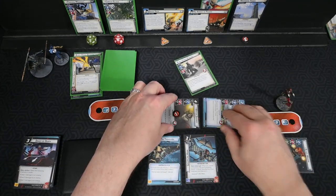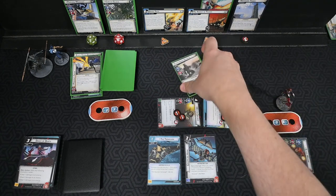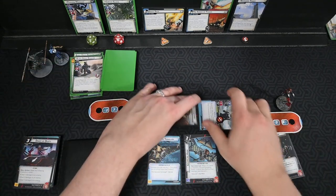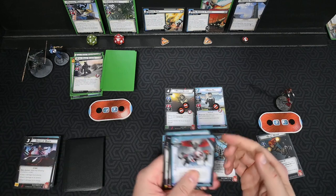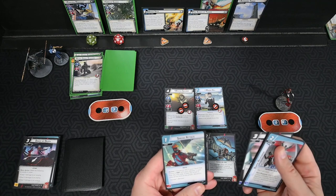Winter Soldier and Maria attack and take out the Besieger. We draw up five cards: Widow's Gauntlet, Widow's Bite, Covert Ops, and Sneak Attack.